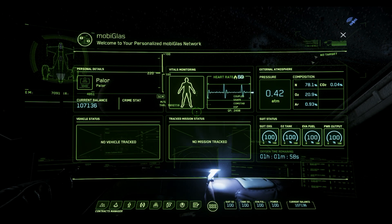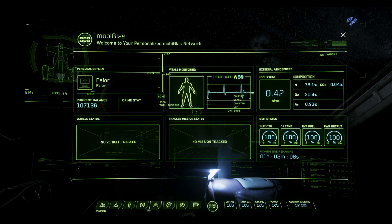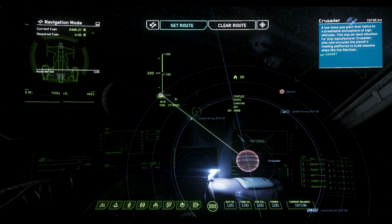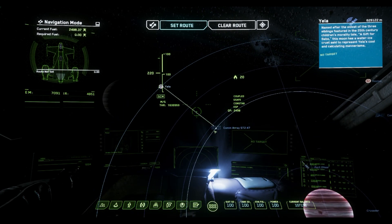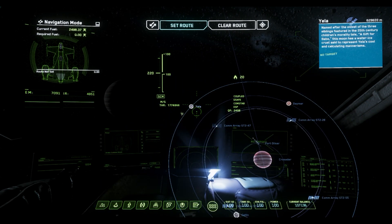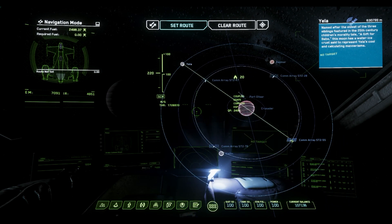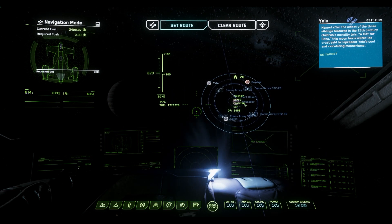Up in the upper right hand corner we have this satellite icon, saying we are within range of a comm satellite. Any actions we take against another player or quote unquote friendly AI is going to be considered hostile and discovered. Opening the star map and zooming out, we're up here at Yela, which is being covered by comm array ST-247. This array covers basically out to Yela and clips Port Olisar. Another array covers Daymar and clips the other side of Port Olisar. The comm arrays cover most of the space area around Crusader.